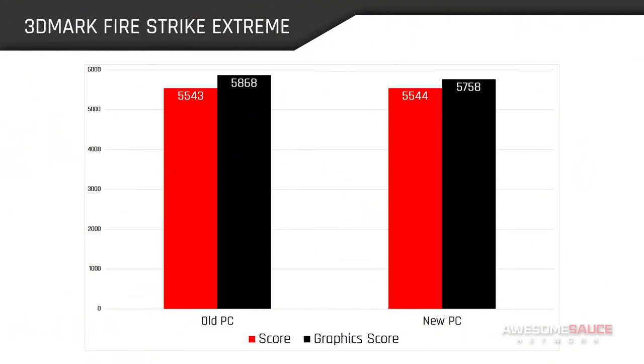As you can see, both computers are completely neck and neck in their overall score, with the old system actually bringing home a slightly higher graphics score. Whether this is due to differently matured OS drivers or simply a margin of error, I can't be sure, but this synthetic test looks very promising for our 2600K.